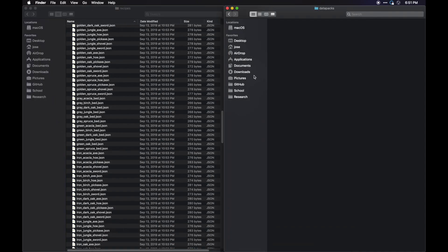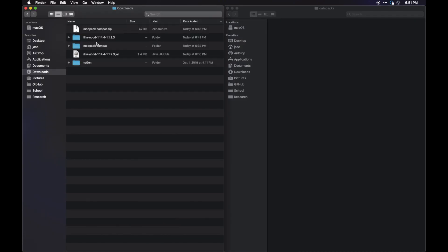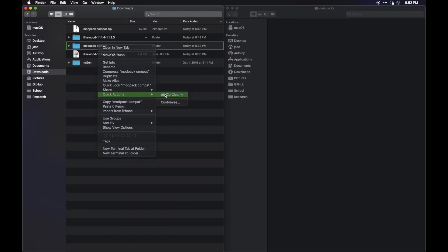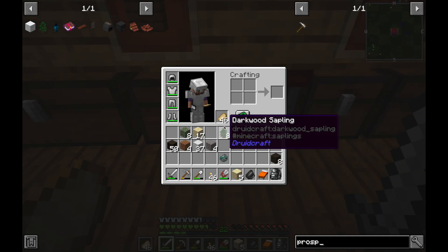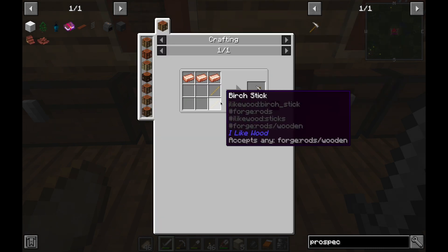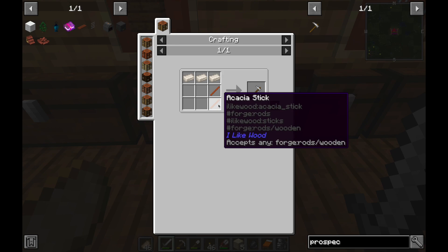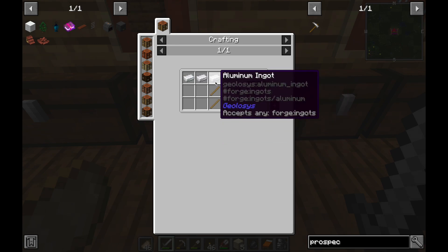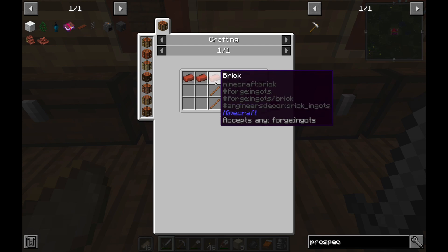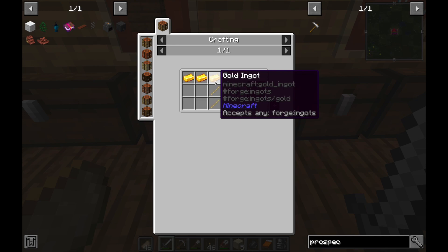Now that we have that done, we can zip it cleanly again. We should see that looking up the prospector's pick recipe or any of the other recipes, those other sticks should be compatible. There we go — you can see all of these other sticks also work and it's going to rotate through all the types. I noticed another brick in there which bothers me a bit, but you can go through and override that — you can specify not to include a particular item in the tags list.